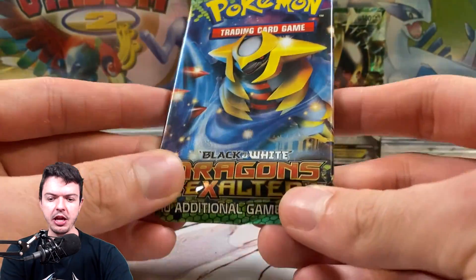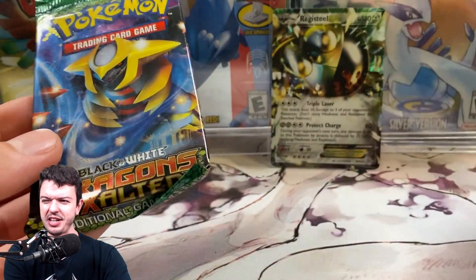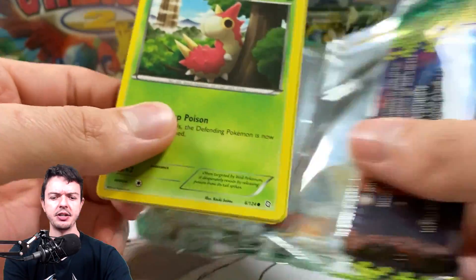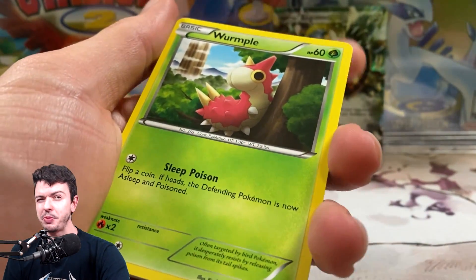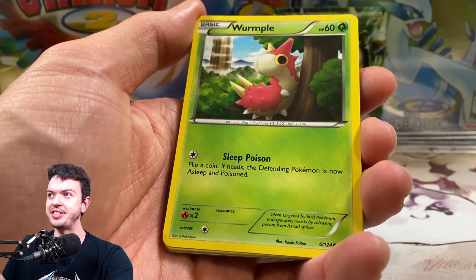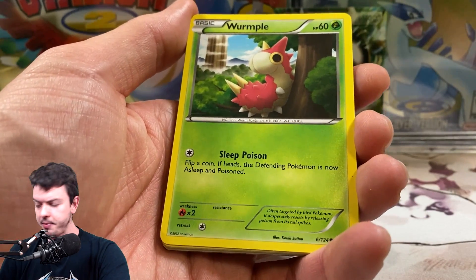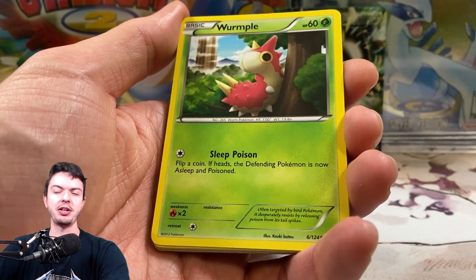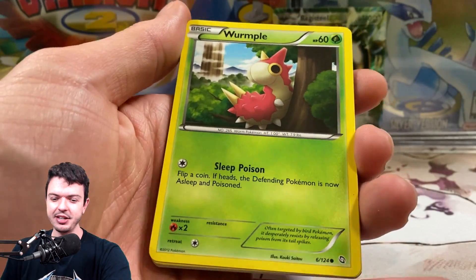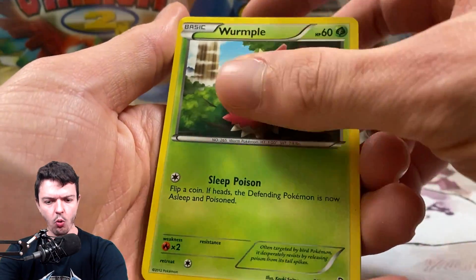Pack number three. Really all we hope for is a secret rare. There's nothing in the set that's going to be that fantastic — maybe a full art will be kind of nice. I mean, they weren't that expensive but still kind of pricey. Because anything past sets from around 2016 are insane right now. Like XY Evolutions is just getting way too expensive for no reason at all — people are getting their Base Set fix from it instead of spending 30 grand on a box. But these modern sets from the last decade are way, way cheaper. This is like 2012 I want to say.